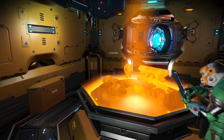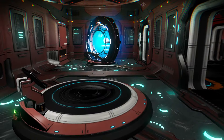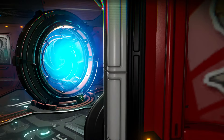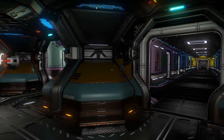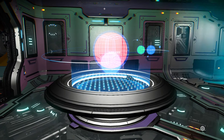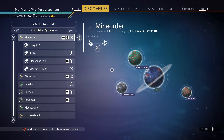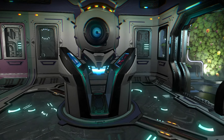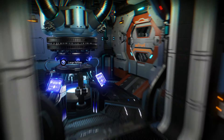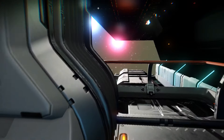Anyway, rocket locker. Then we've got our Orbital X-Craft materialiser. We've got our appearance modifier. We've got our teleporter. On the other side we've got our planetary probe — it discovers everything in the system. We've got our galactic trade terminal. We've got our nutrient processor. We've got our large refiner. And another way out.